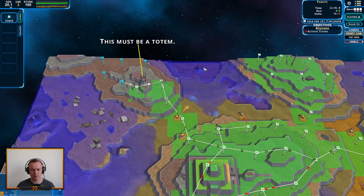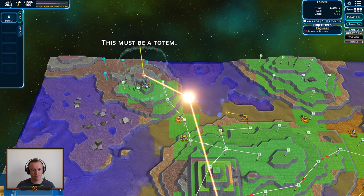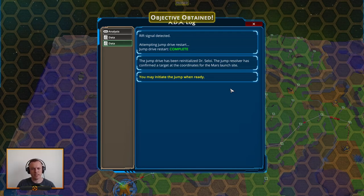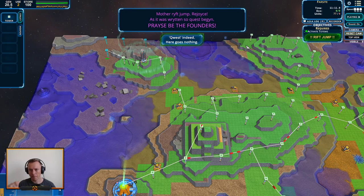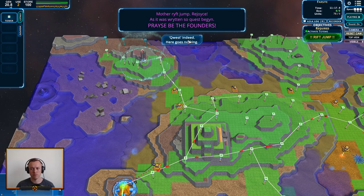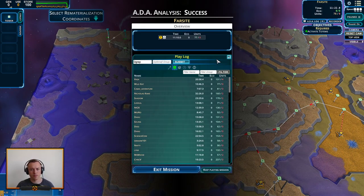I wonder what happens when this fills up then. Activate — objective obtained. Rift signal detected. Attempting jump drive restart — jump start restarted. Jump drive complete — jump drive has been initiated, Dr. Seeloy. Jump resolver has confirmed a target at the coordinates for Mars launch site. You may initiate the jump when ready. Mother rift jump — rejoice, as it is written so quests begin. Rift jump! Cool — that was mission 2.